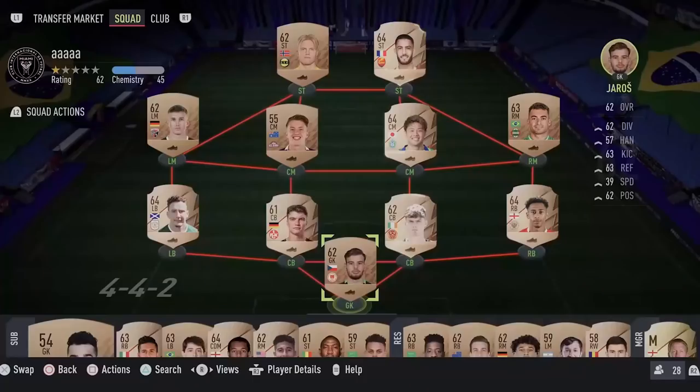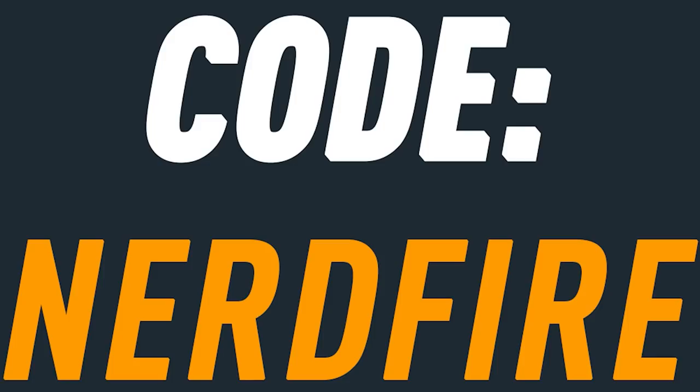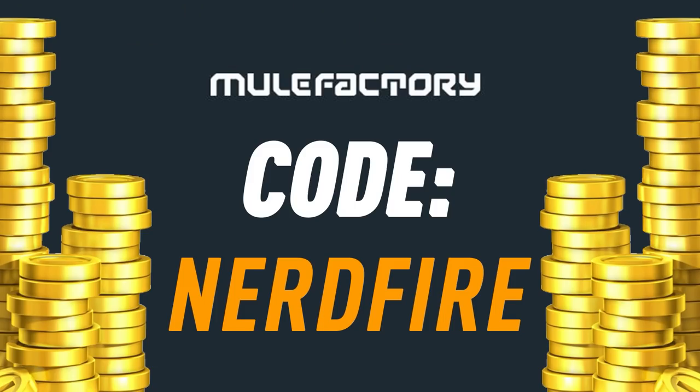Today we've got upgrade packs for FUT Birthday - let's open a load of these up and see what we can get. If you guys want to kick-start your FUT 22 team off with a bang, head over to moogle factory.com for the cheapest, most safe and reliable coins, and use the code nerdfire at the checkout for five percent off your order.